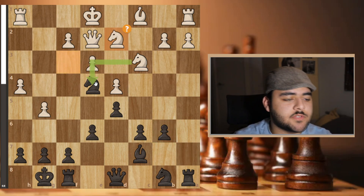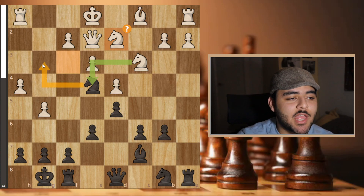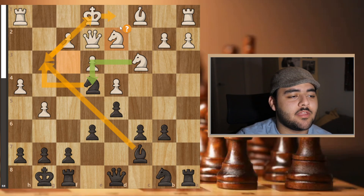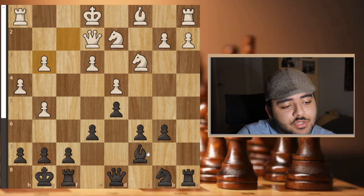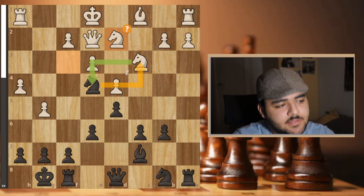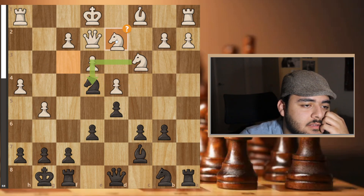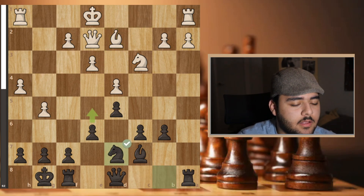I was considering some shenanigans — knight g3, takes, check, then he plays this, but I couldn't find the continuation. The computer says it's only plus one for White, which is interesting. I decided to keep it casual and take. Should I take the c3 knight or the d2 knight? I concluded: take here, because otherwise he threatens to come and I can push b5 long-term. He took back with the bishop and I played knight d7, developing.